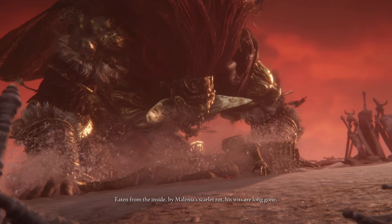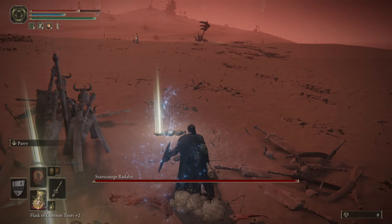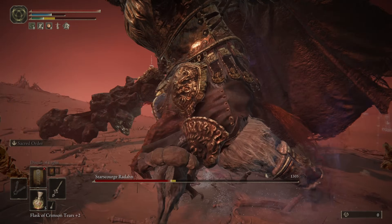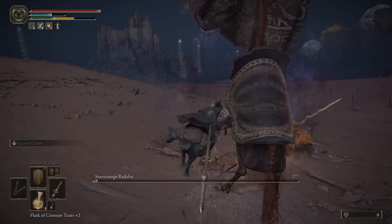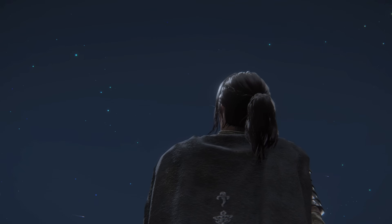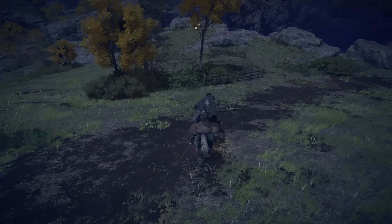It was time to take on Radahn — a demigod driven mad by the Scarlet Rot. Shadowheart rode Torrent across the epic battlefield, summoning her spirit guardians. Her guardians fought valiantly while she commanded the battlefield, but like any good leader, we have to give a massive contribution ourselves. After Radahn's defeat, the cycle of stars continued — one came crashing down in Limgrave, and it was time to go down a strange hole leading to Nokron, the Eternal City.